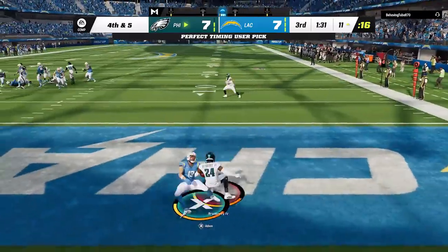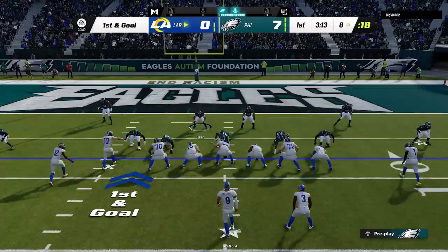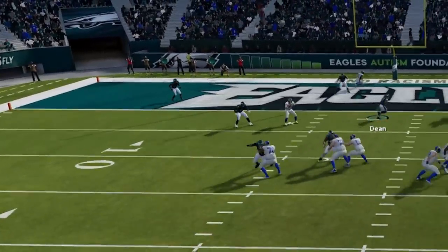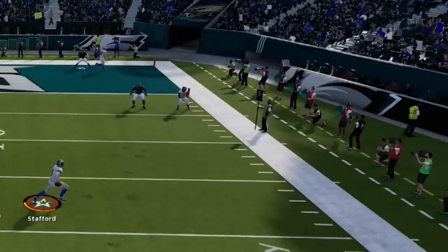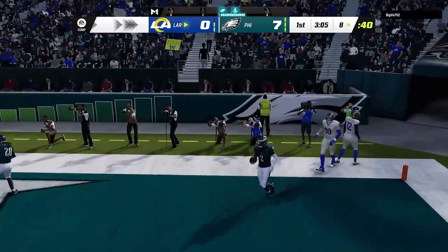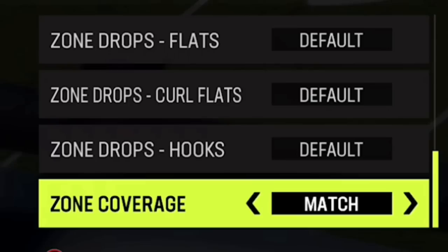Now I'll show you the difference between Cover 4 Drop and Cover 4 Match. The run defense reacts the same way — safeties play run first — but the pass defense is very different. It's 1st and goal inside the red zone. In Cover 4 Drop, if I slow it down and cut the field in half on the left side, the cornerback drops straight back even though nobody is in his area — making absolutely no sense. The receiver in front of the linebacker is pretty much wide open. On the other side, the coverage is only okay because of the boundary.